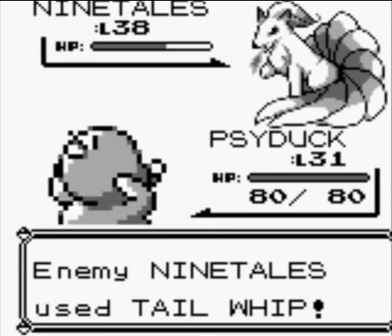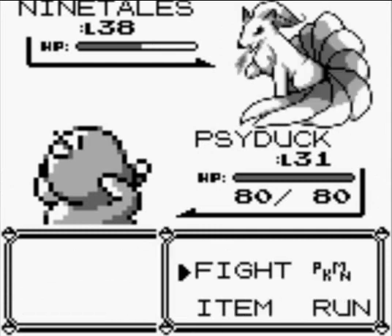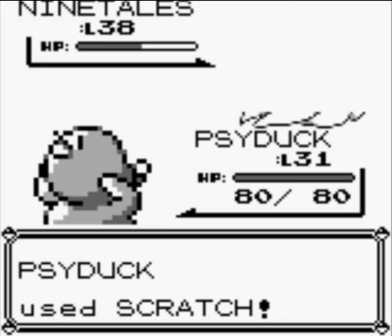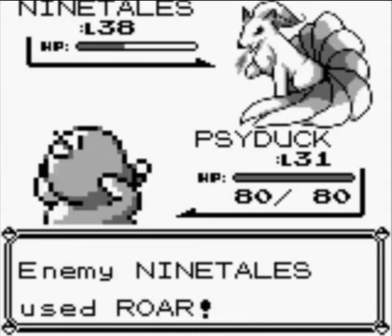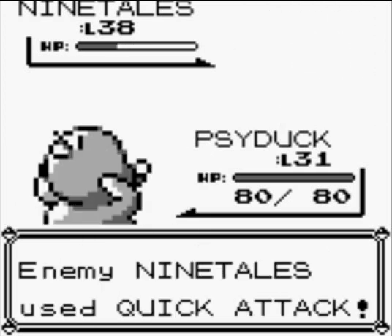Stupid Psyduck — I can't do anything. It did, like, two damage. It's pathetic. This stupid duck is pathetic. I swear, if Psyduck killed Ninetales, that would be a miracle. This thing is just taking forever.